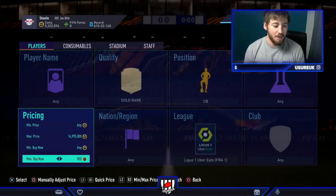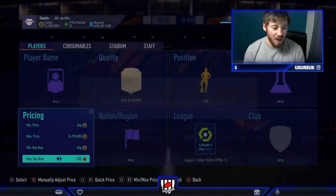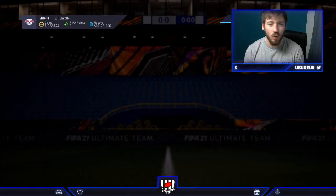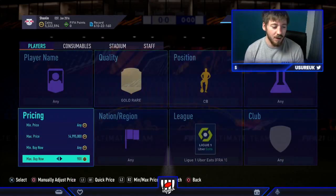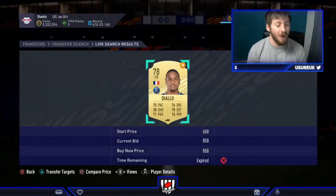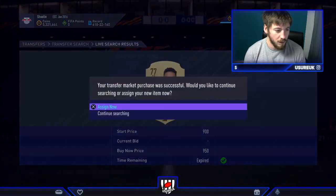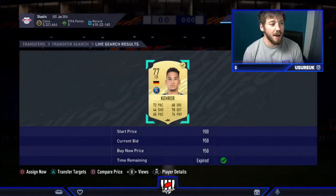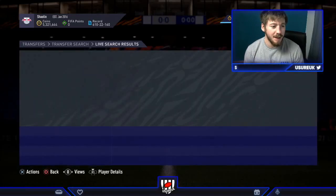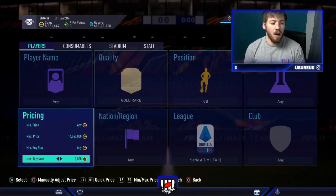The next filter is going to be Ligue 1 center backs — these sell at around 1,200 coins so we're going to buy them at 950. Come on! Lovely — we take that. 1,200 for Kara Diallo would have been nicer but that's 250 coins profit. Not as good as the Liga NOS, but these pop up way more frequently and you've got a much better chance of buying them. That's your Ligue 1 filter.